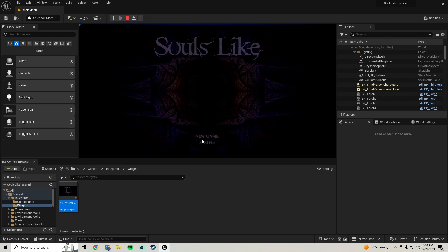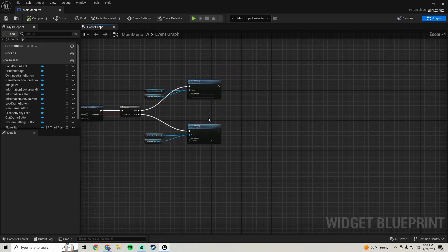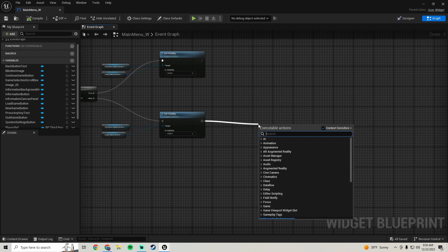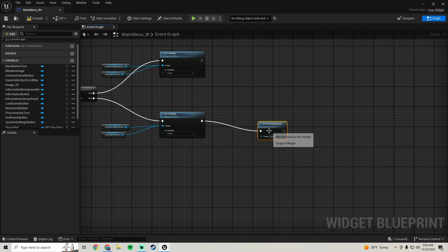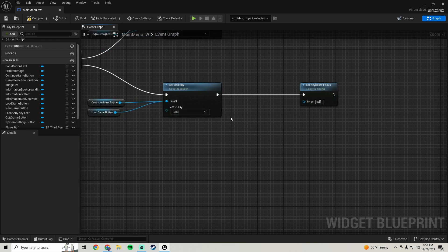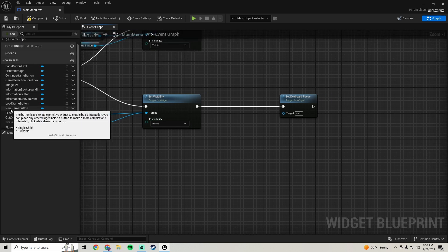Next we're going to automatically set focus to the New Game button and set its style. We're going to use Set Keyboard Focus - despite saying keyboard, this actually controls your controller focus. We're going to set the focus to our New Game button.